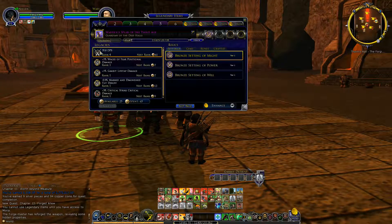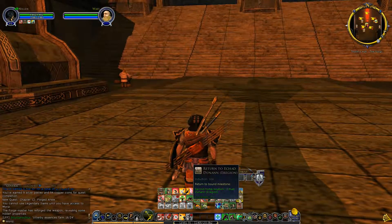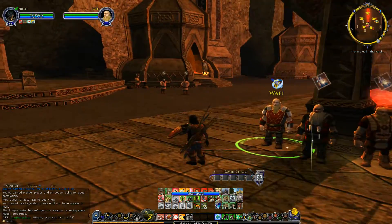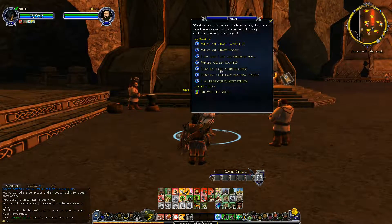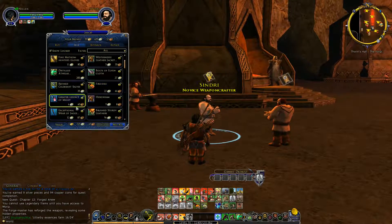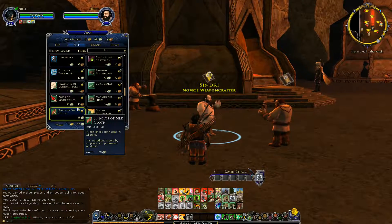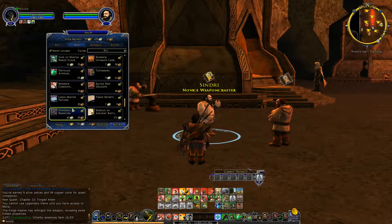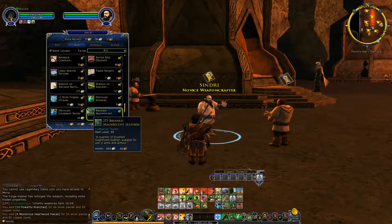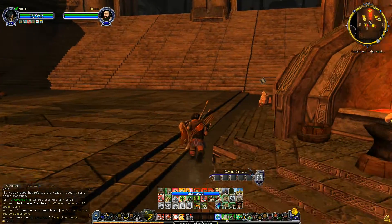Now we go back to Ekad Dunan, but first let me sell some things and repair. Let's cancel the teleportation and sell here. We'll repair all — don't want to sell our old gear just yet. We might need it for DPS. We got 60 silver for branches. Let's hop on our goat — there's a goat herder deed too: if you get all these different goats you get a deed for it.